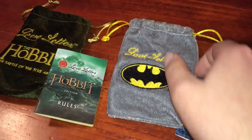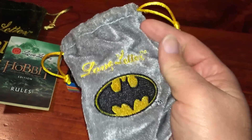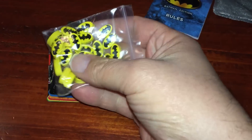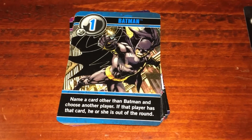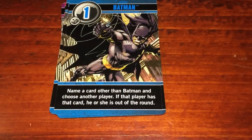So let's go ahead and talk about Batman first since I love Batman. The bag is awesome — it's a little gray kind of bag with a bat symbol embroidered on it. The rules are a little different for this game. We have Batarang tokens, or little bat symbol tokens, and you actually win by getting seven of them, not four. Apart from the list of cards you get with everything, you have Batman as number one, which if you're familiar with Love Letter is the guard. It says name a card other than Batman and choose another player.